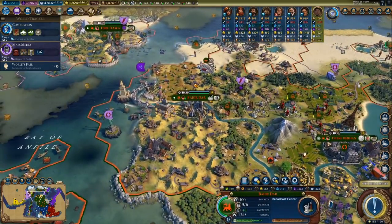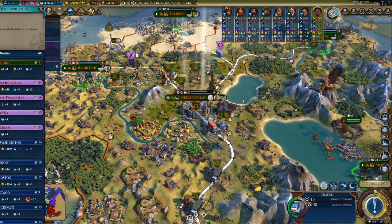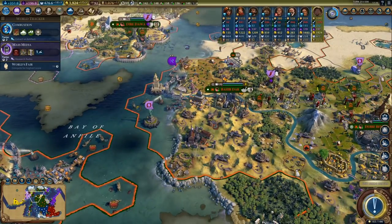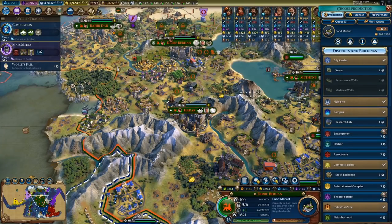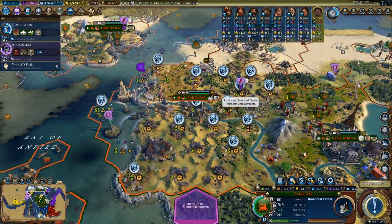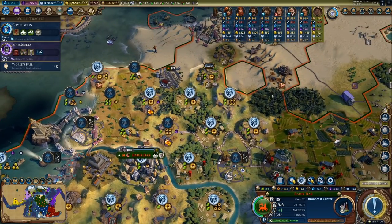Our capital is actually still growing quite quickly and it has the most housing out of any city. There's another trade route — let's send at least one to Persia. That's 170 gold per turn now. I'm about to finish spying here. Problem with this city is that it doesn't really have enough space for more districts.